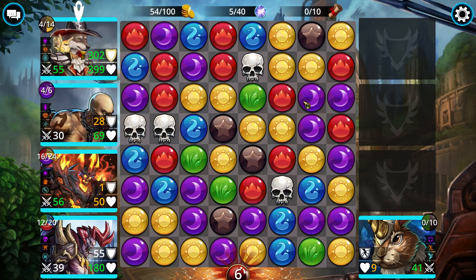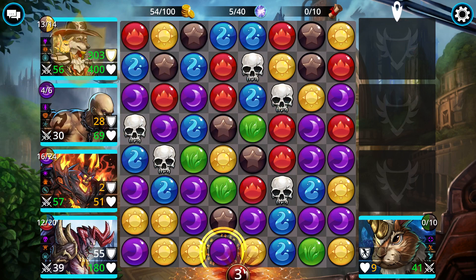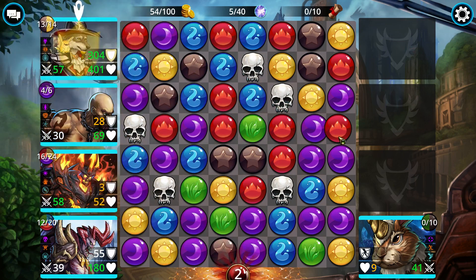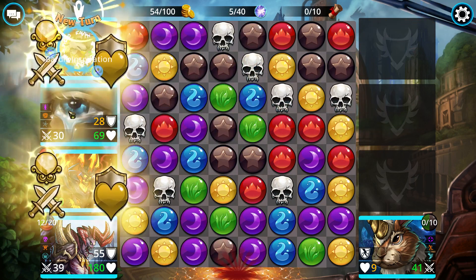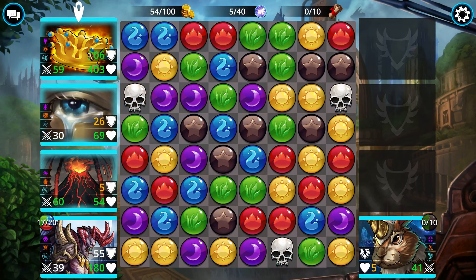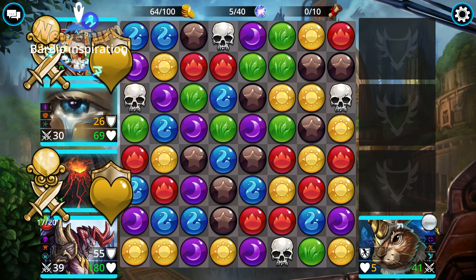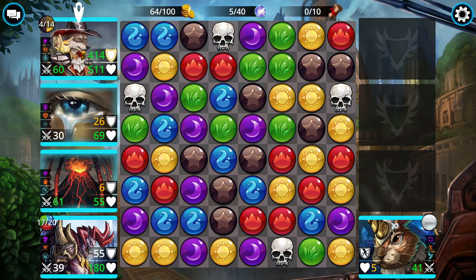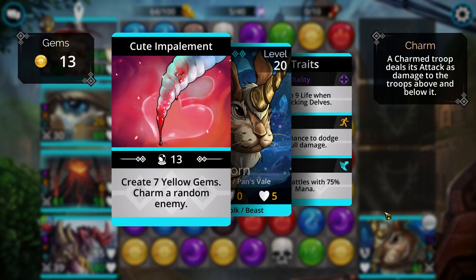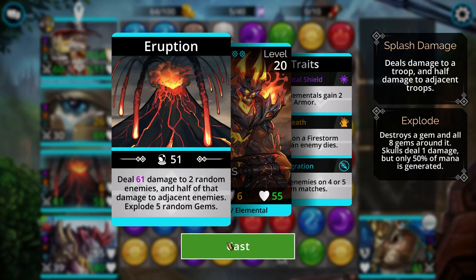The weapon also has a silencing feature when upgraded — it silences the first enemy. Right here when I cast this it silences the rabbit, and there it did. Silence is one of the most powerful effects in the game because it keeps a troop from casting its spell and from gaining any mana, so it's pretty much stuck.